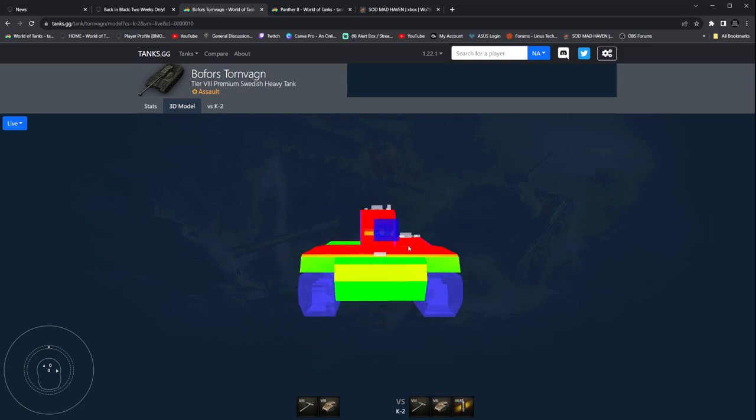However, against heat rounds, once they're loaded, your turret against tier 8 heavy tanks is consistent across the board for 270 heat penetration, unless you're versing a tank destroyer or the Torvagen is versing itself, or you're versing some high penetration tier 8s, which there are not a whole lot of them. For instance, like the E-75 TS, the T-34, a couple other heavies that come to mind.